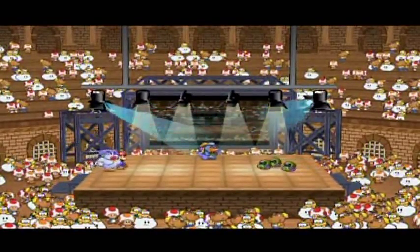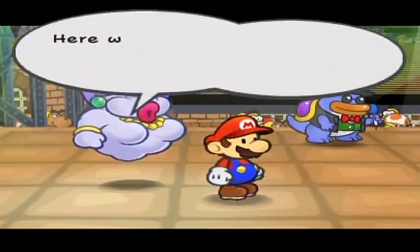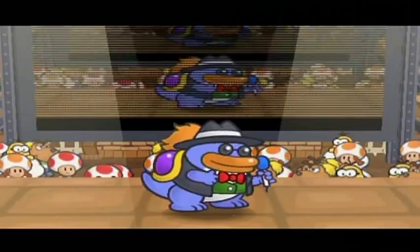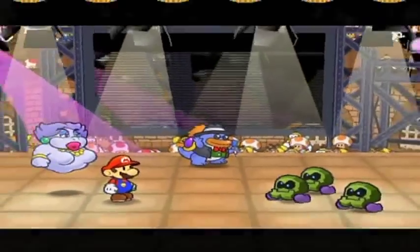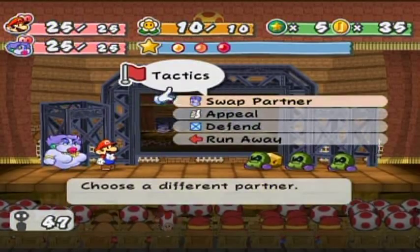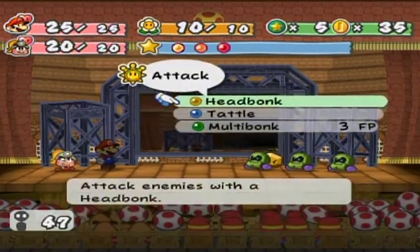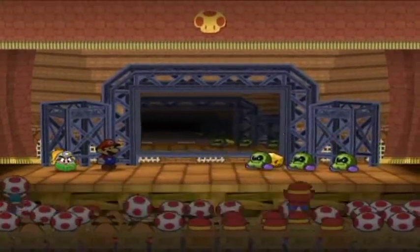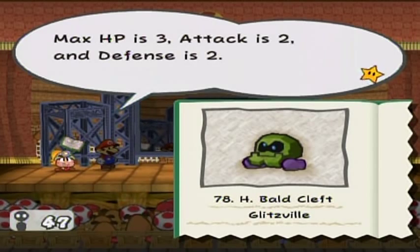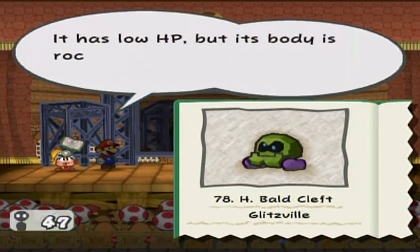I forgot to switch to Goombella — that's bad, because you shouldn't let them hang around too long in battle. The Hyper Cleft can raise its attack to about seven or eight, and next turn you are going to be pummeled if you do not take them out quickly. Since they have high defense, that's not easy. That's a Hyper Cleft: max HP is three, attack is two, defense is two. The cyber version can build up its energy, boosting its attack to eight on the next turn. Low HP but rock hard — beat before it goes hyper!